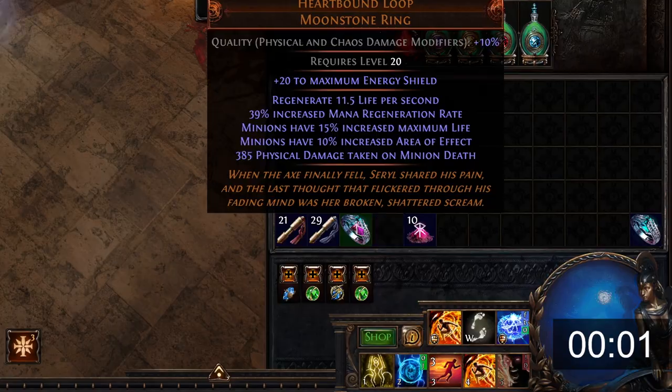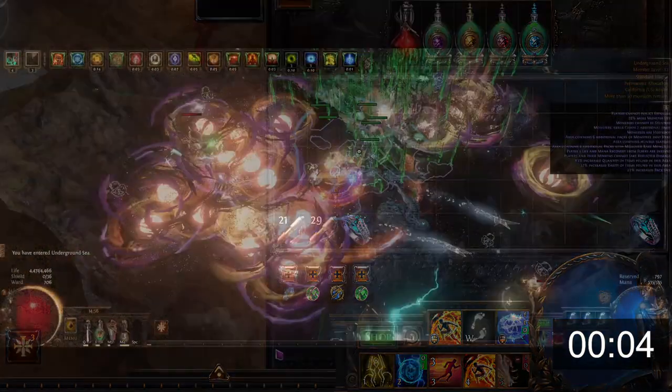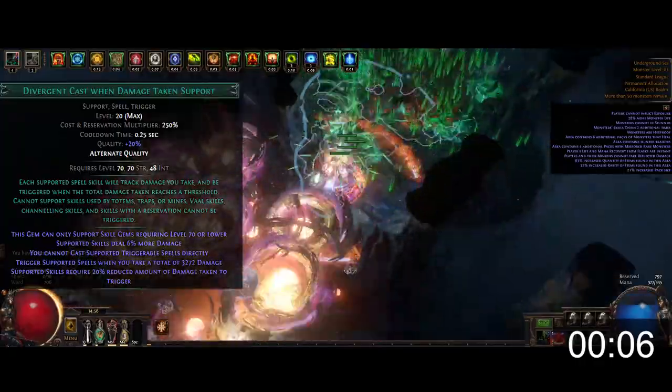Heartbound Loop deals you up to 425 damage on minion death. This damage is used to create a cast-on-damage-taken loop to trigger a bunch of spells for giga damage.